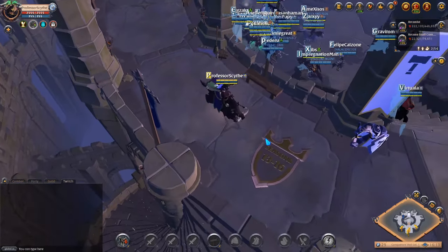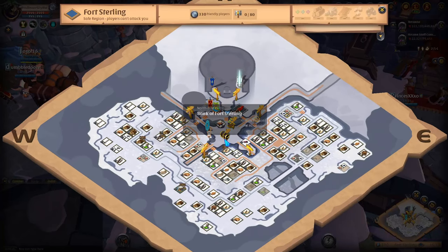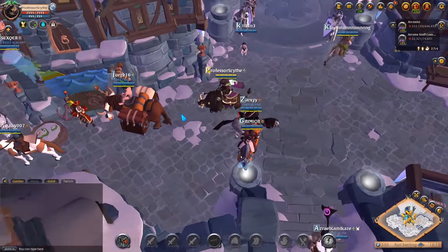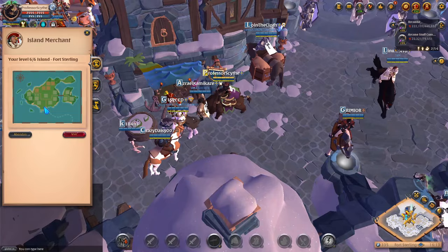Now I'm going to show you where you need to go to buy your personal island. Here in Fort Sterling, if you open up your map you'll see the island merchant. Go to the island merchant and they'll give you an option to purchase your personal island.